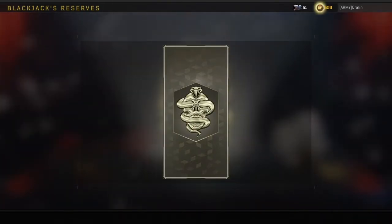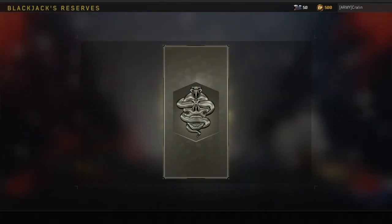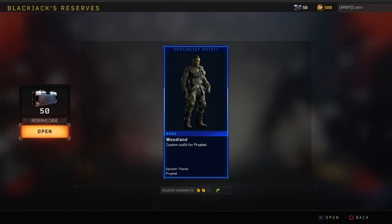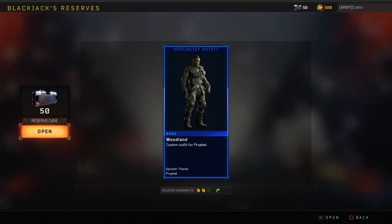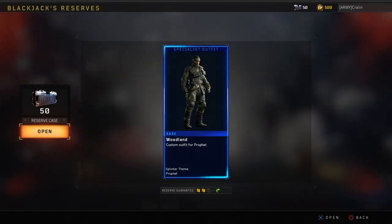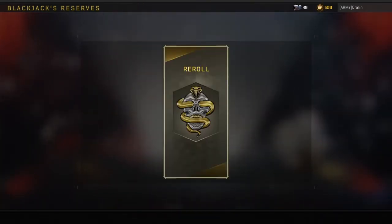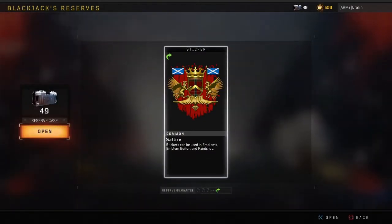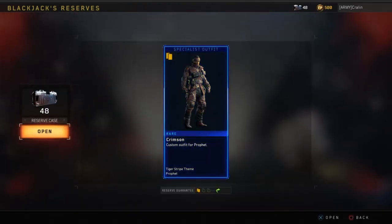Specialist outfit Woodland for Profit — woodland camo is the camo I wore when I was in the military as an Army infantry grunt soldier. Rerolled into a sticker — it's a cool looking sticker but you know.